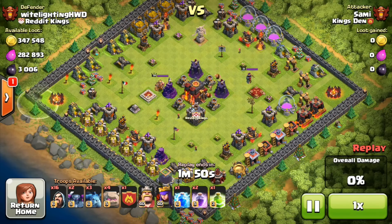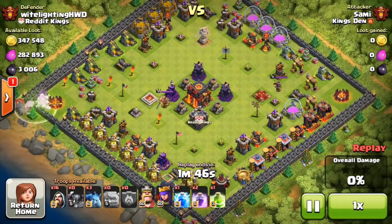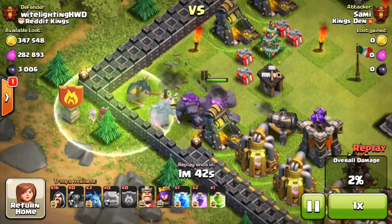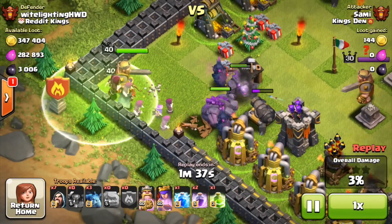Alright guys, so this first attack, we will be getting attacked by Sammy from King's Den, and let's see what he's going to do. Was it really necessary using the jump spell considering you can place troops in the middle? But I'm not going to question him because he's the great Sammy.